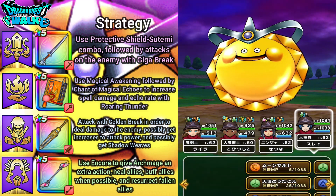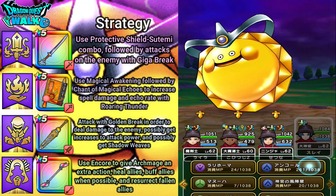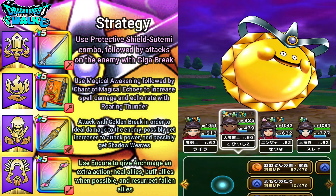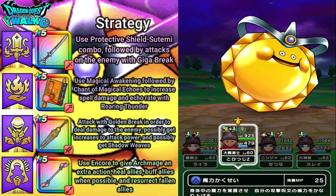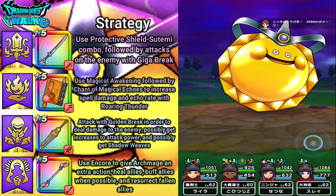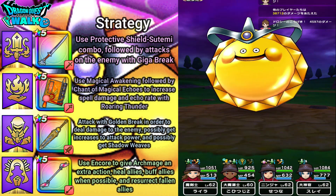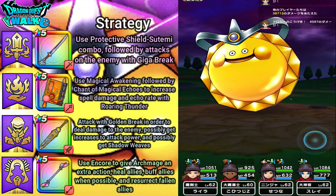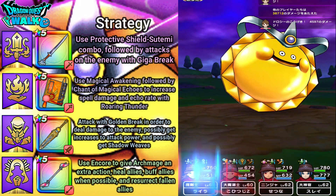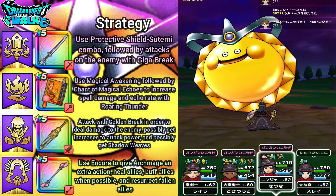I'll go ahead and use Encore, then use Magical Awakening. Here comes Miracle of the Stars, which has some increases. Only my Archmage was affected, but that's fine.